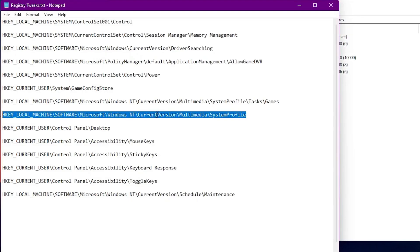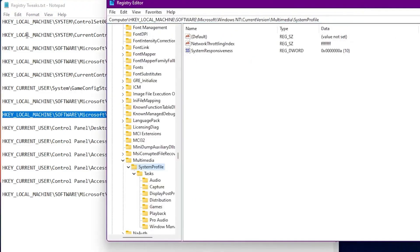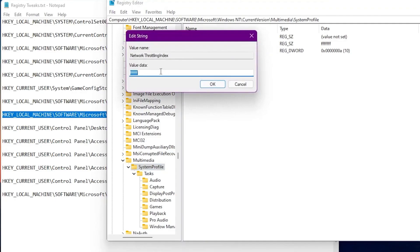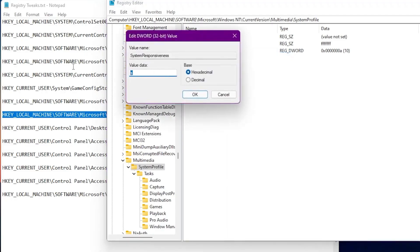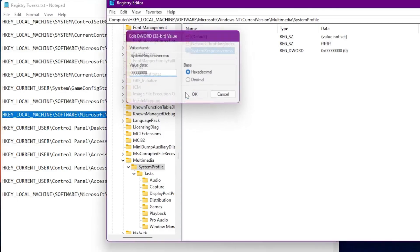Here is our next registry tweak for your system profile. Copy this address, paste it, and press Enter. This will fix our network throttling index and improve ping in your games. Find the 'Network Throttling Index' option, right-click, go to Modify, and type the value data as FFFFFFFF (F eight times). Once done, also set the System Responsiveness value — go to Modify and type 00000000 (zero eight times). Then click OK.